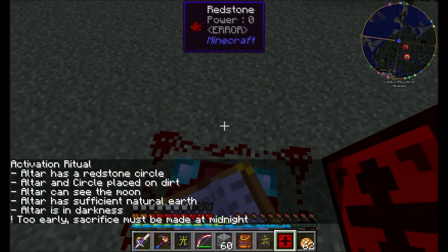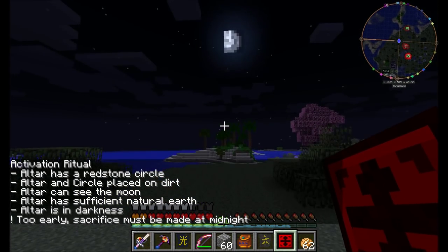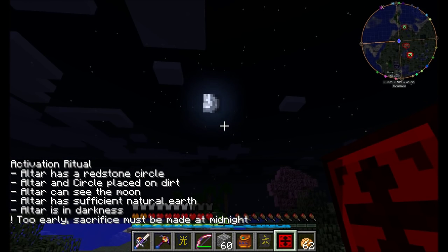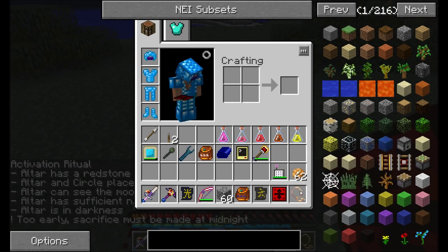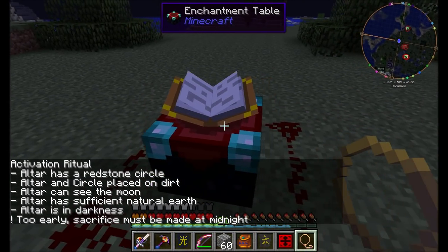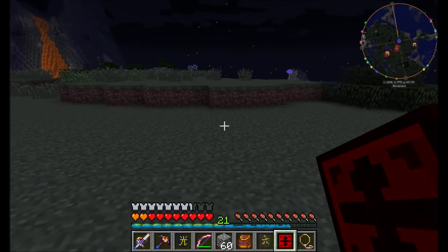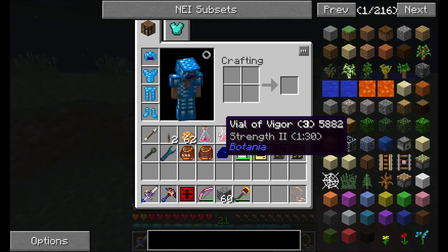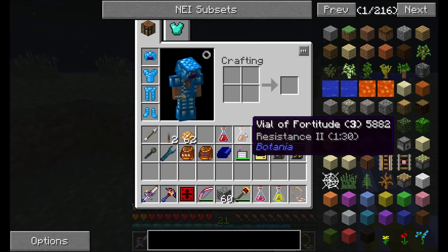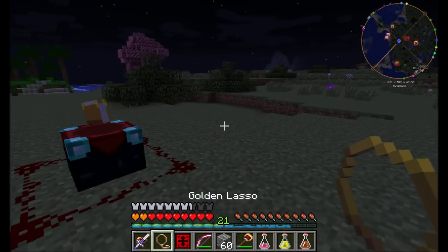Altar is in darkness. Cool. So it's outside sources included the sun. The sky is showing us that it's not quite midnight yet, and that's what we need to wait for. Once the moon is completely at the top of the sky, it's going to be midnight. And I believe that the Division Sigil is going to start glowing. At that point, we have to release the sheep from this golden lasso and kill it on top of the enchantment table, and that sacrifice is going to activate the Division Sigil. It's also going to convert all the dirt nearby into cursed earth, which is awesome yet terrifying stuff.